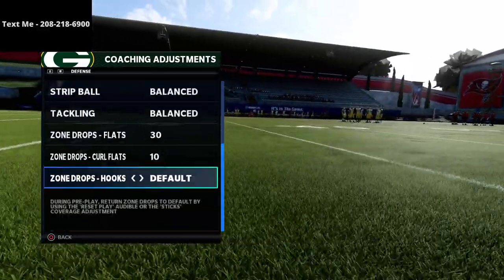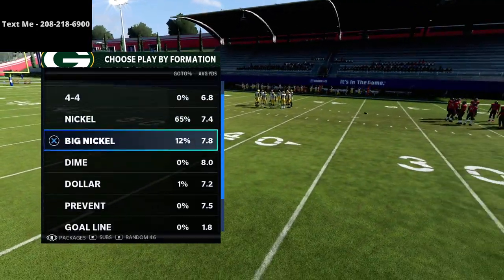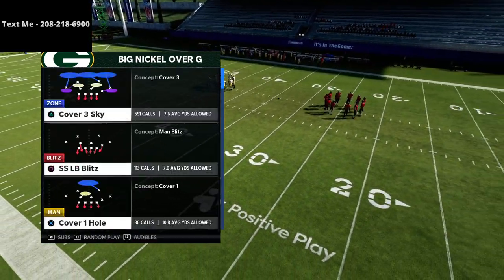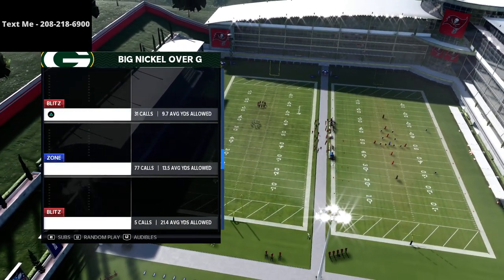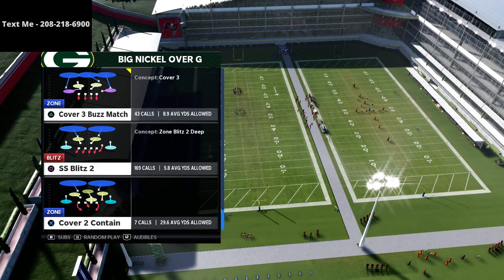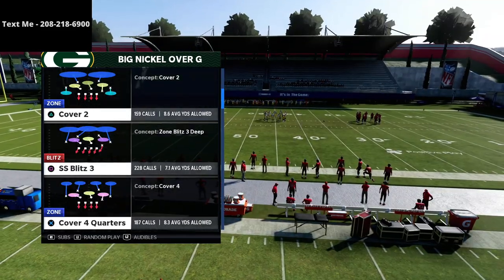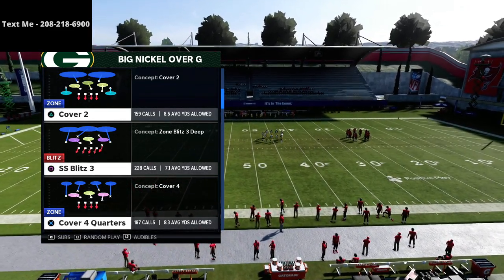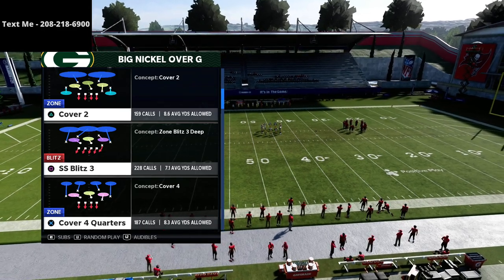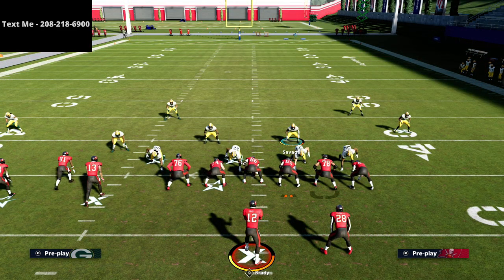We'll put curl flats on 10 and hook curls on 10 — those are our zone drop adjustments. The play we come out in doesn't really matter that much. I personally prefer Cover 4 Quarters — I think it's the best base coverage in the game. You could do this from other coverages too, but Cover 4 Quarters is really good for the way we're going to run this. PA Boot Over will be dead after this video.